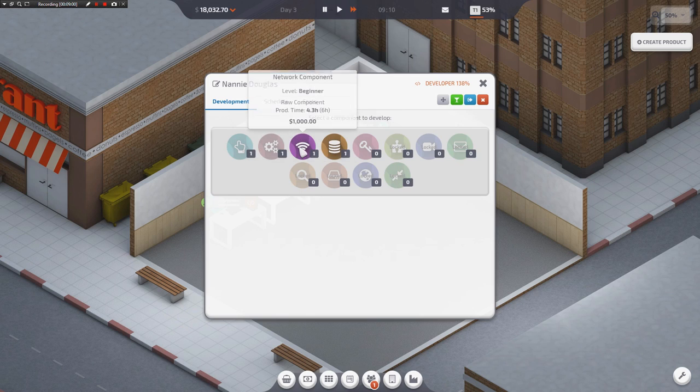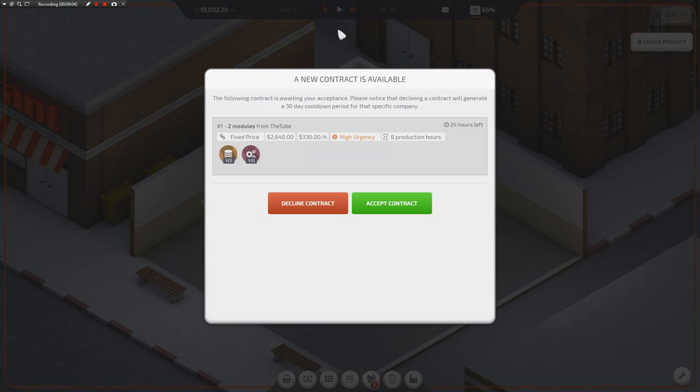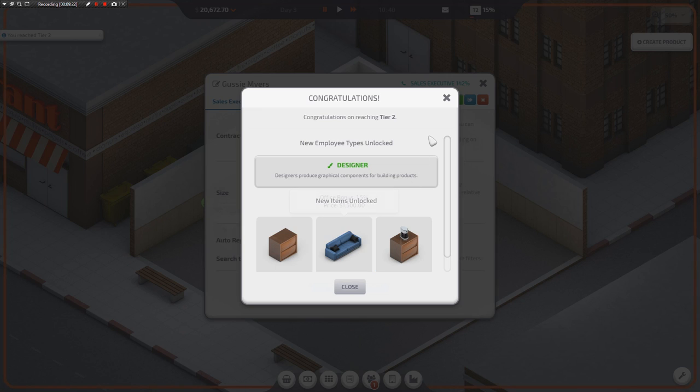Next day — we made it through our first couple days of work. Go ahead and give me a network component right there. We have a job on this side, so let's respond to that contract. It's high urgency. These guys want us to deliver a database component and a back-end component. They'll pay us $2,000 for it. I'm going to accept it and we'll deliver it right now. And that's going to allow us to level up to tier two.